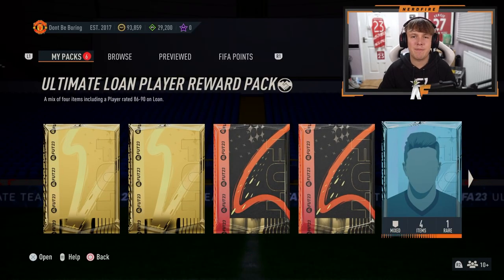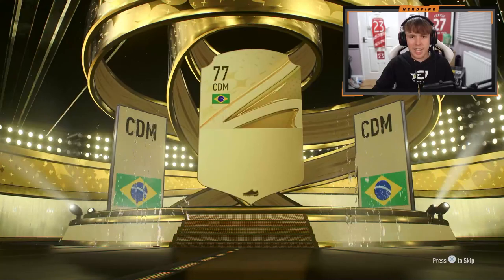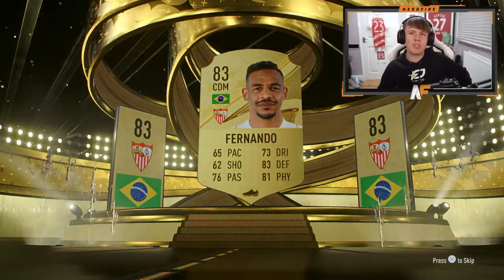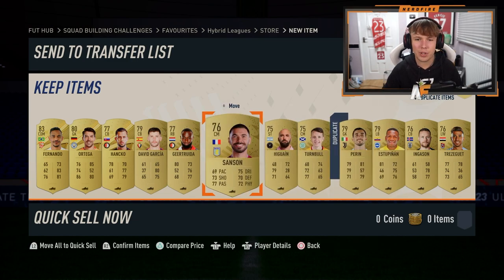This first pack is from the Give Me 5 SBC. Let's crack it open and see what we get. It's a board - CDM Fernando. It's a board at least, so if we don't use it we can just chuck him to another SBC. Ortega's in there as well, and the rest of the pack not the greatest.